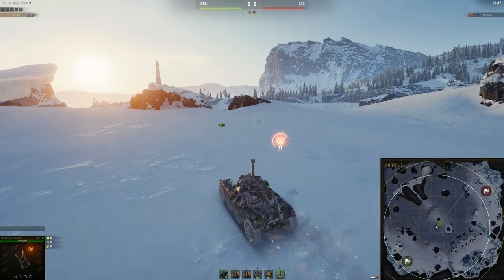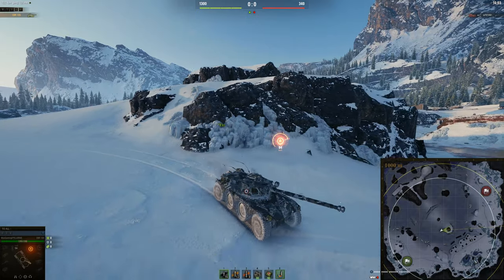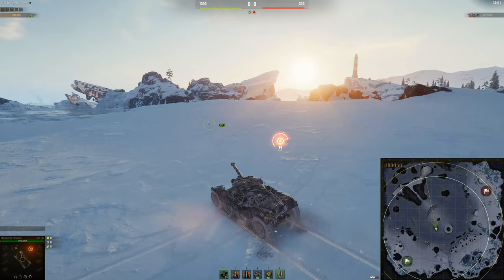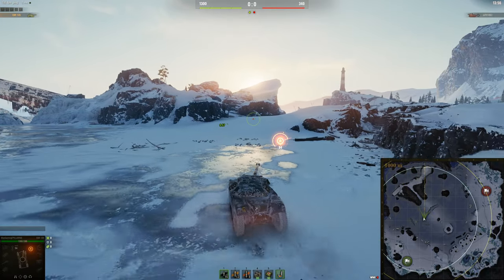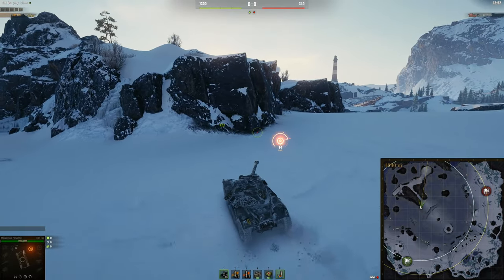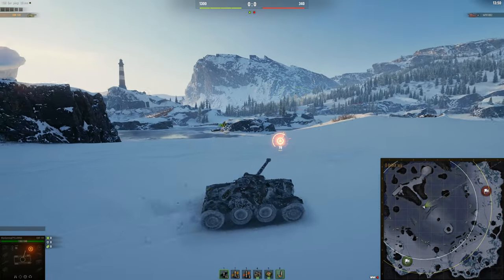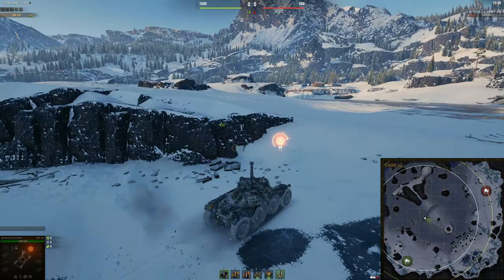So the next light tank spot — I was going to try and show you something over the other side, but honestly, I wouldn't recommend going there. This spot just here, just in the middle, is where I'd recommend you go if you can't get up to the hill. Just try and be annoying to the enemy. This works on both sides.